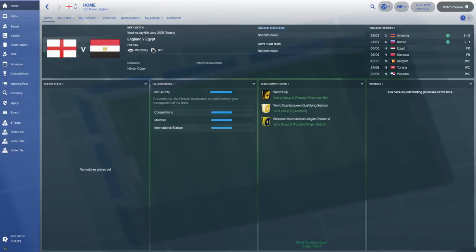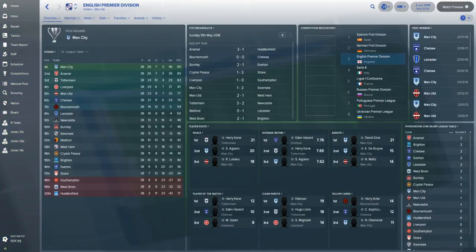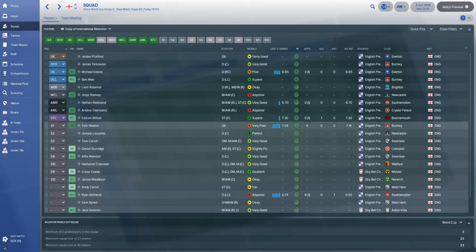So today I'm playing Football Manager 2018. You may have already noticed that I'm going to be the England manager. This is a little mod on the game created by Golden FM, who's one of my favourite YouTubers. I've downloaded it and it's the real World Cup with the real groups and everything. But what I've done differently is I've picked a squad of players who are not the regular England players - I've picked players from the bottom half of the Premier League, from Newcastle downwards, and a couple from the Championship as well.